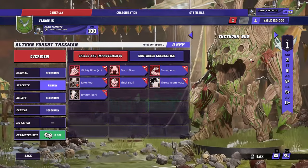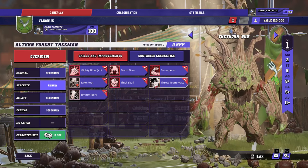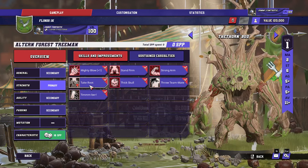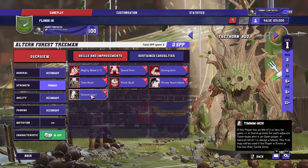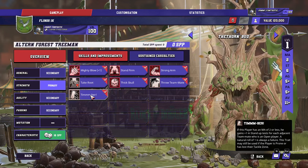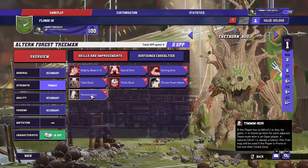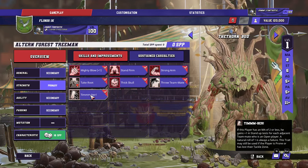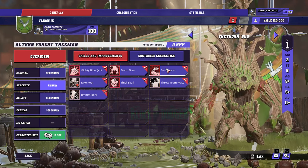So, this is the Tree Man. It's incredible. 120 TV. Does not have Loner. It's like a Wood Elf Tree Man, except it's got Timber so you can help it stand up if you have a bunch of Halflings next to it. A lot of the time you'll want to try and keep your Halflings behind the tree so they can help it stand back up if possible. Of course, your opponent's going to be trying to stop you doing that. But it's very good — it's a tree.